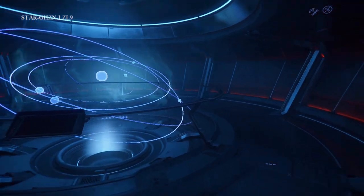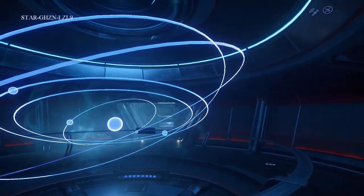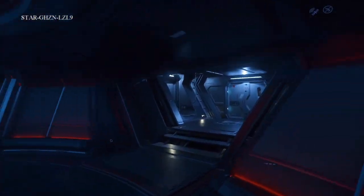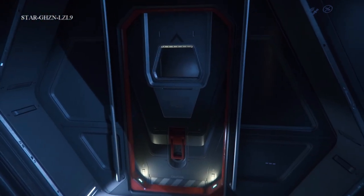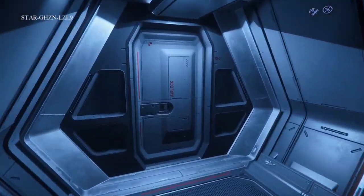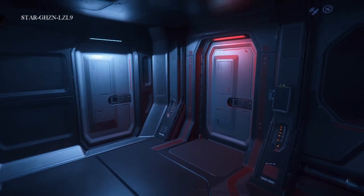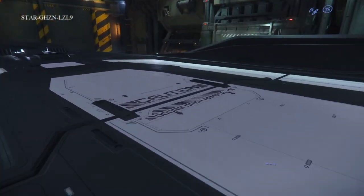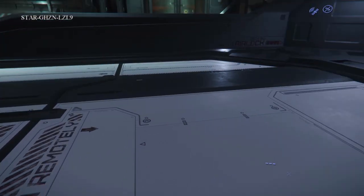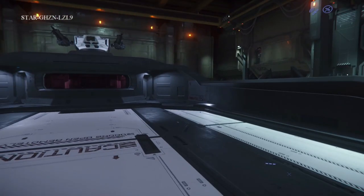Look at this — currently absolutely useless, but it looks cool. Eventually there's going to be stuff to do there, and you'll be able to plot courses. There's another escape pod, and then this airlock leads us around to the exterior of the ship. We are now standing on the hangar doors I was talking about.